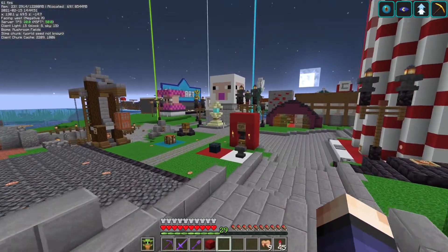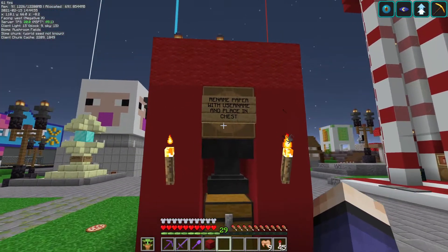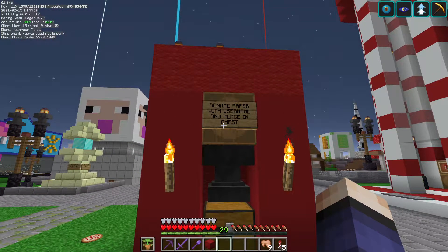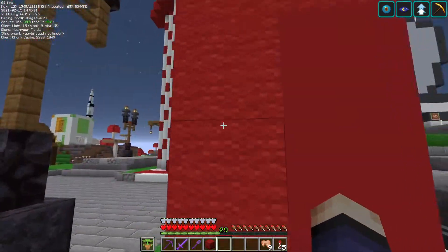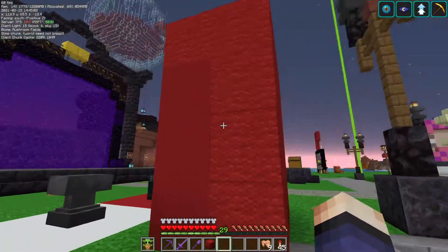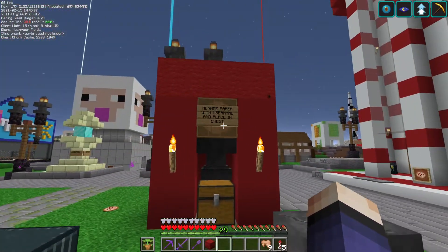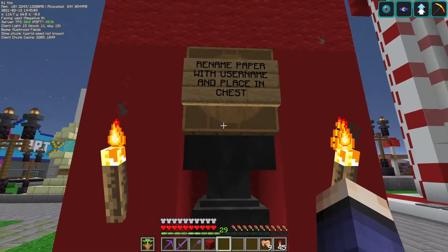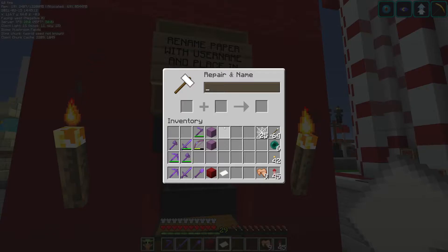Coming down through the shopping district, I noticed something new right here. It says 'Rename paper with username and place in chest.' Is there any other explanation as to what this is? What am I signing up for here? You know what, why not? What do I have to lose?